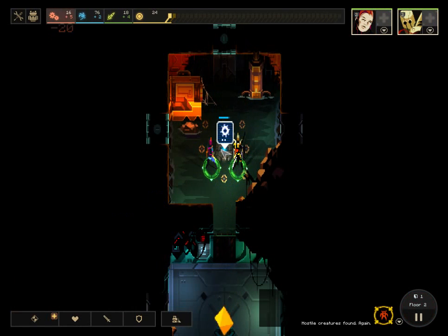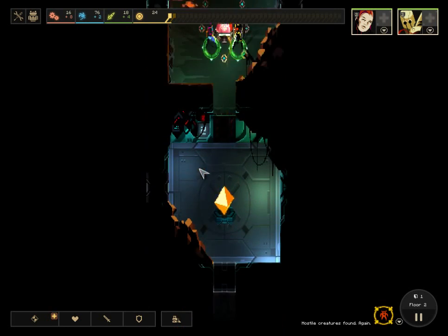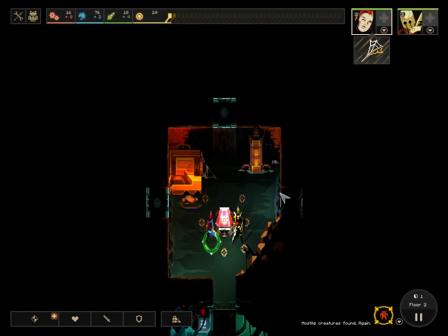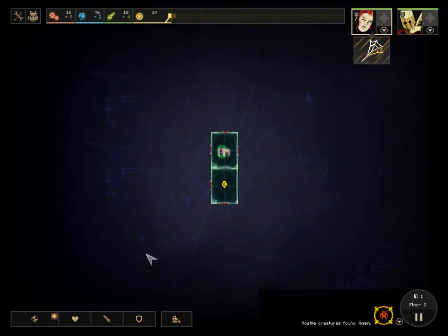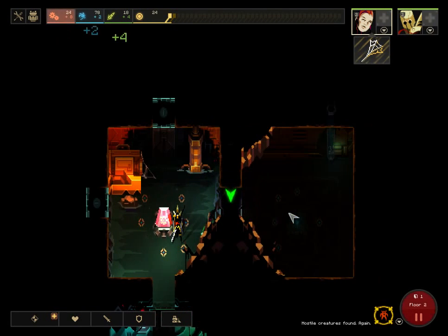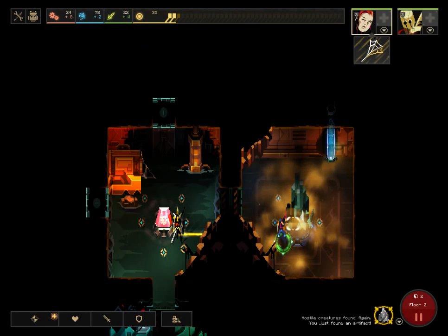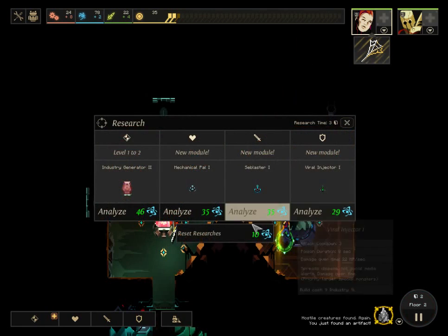I'm going to build my industry first to get that cultivated. This is just really bad — three ways — and I don't know where the exit is. Open up the door — dead end, not good. But we got a lot of dust and some science. This is the research screen: the amount or what you can research is randomly picked from all possible pools.